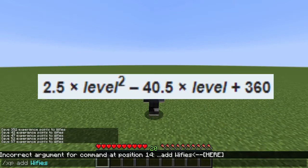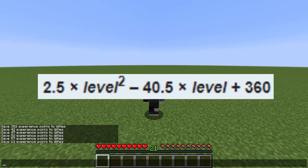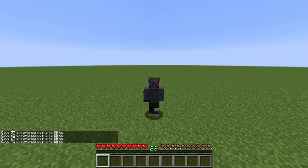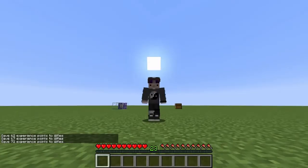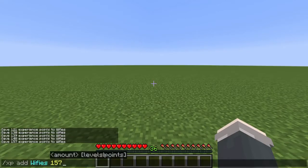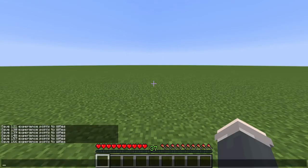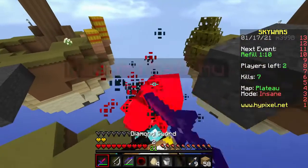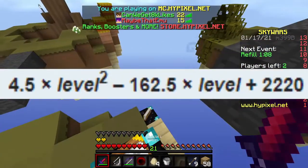There is a formula to calculate your level based on experience, but the chaos doesn't even end there — because once you get to level 31, the difference becomes 9. From level 31 to 32 you need 121 XP, from 32 to 33 you need 130 XP, and from 33 to 34 you need 139 XP. This continues all the way to the max possible level. Why? I don't know, ask Mojang. Also, the formula for this is absolutely disgusting.